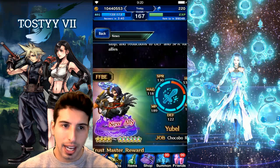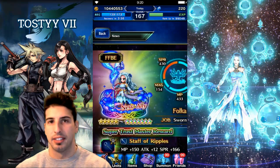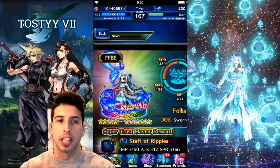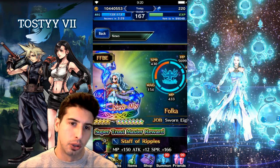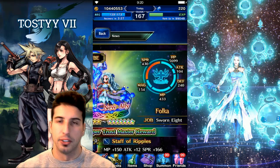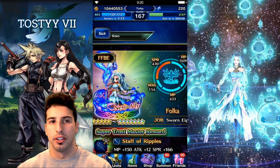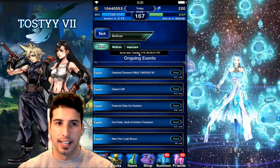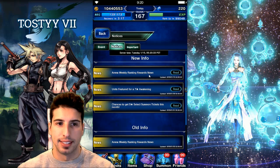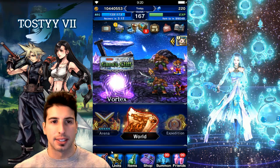Personally, I don't think I'm going to pull for her because I have Ayaka and a seven-star Aikko. If she comes to me, great; if not, I won't cry about it. She's a really cool looking unit but there are so many good healers. If you're lacking a healer, this is a good banner to go for — otherwise it's your choice whether to summon or keep your lapis.